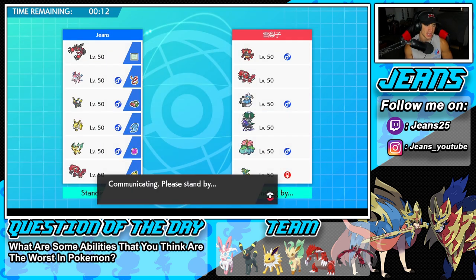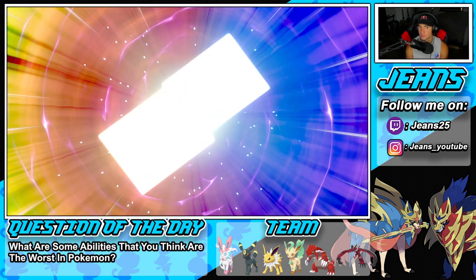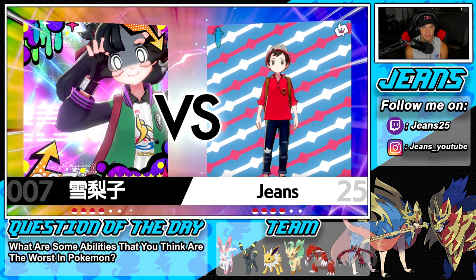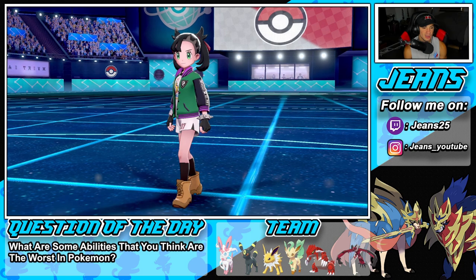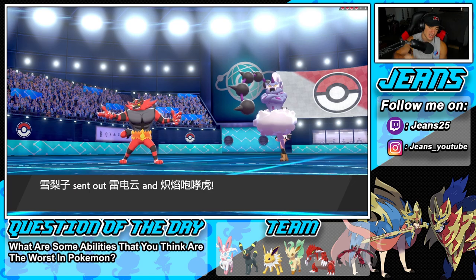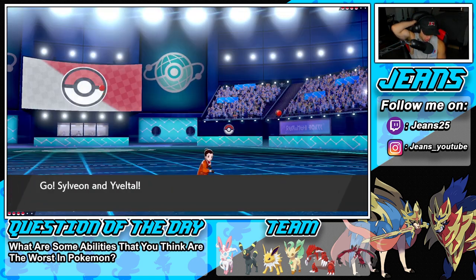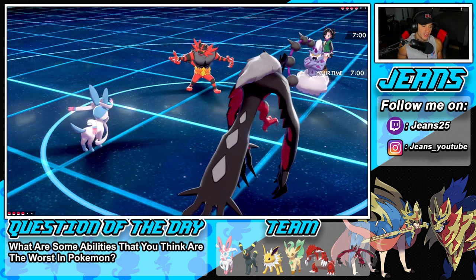So Leafeon and Groudon in the back end alongside Sylveon and Yveltal — possibly the same squad as last time. You can call me Dory right now, I have short-term memory loss! He ends up leading with Indeedee, which confirms it was a good thing we didn't go into our sun combo since that Intimidate really would have been a problem.